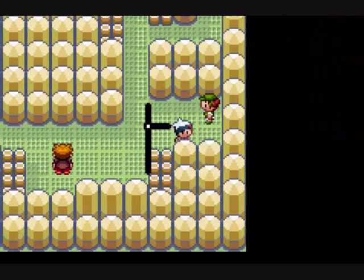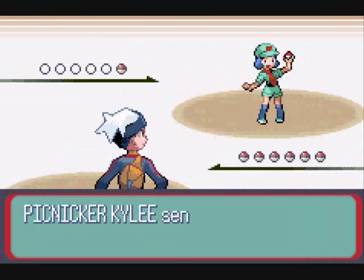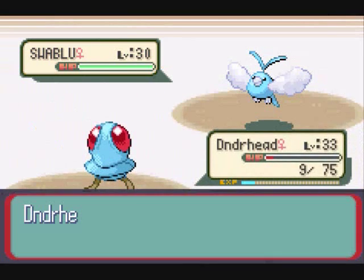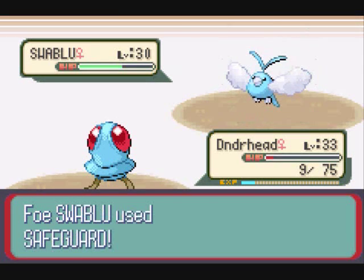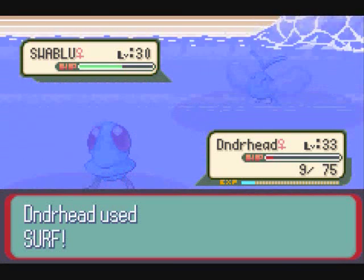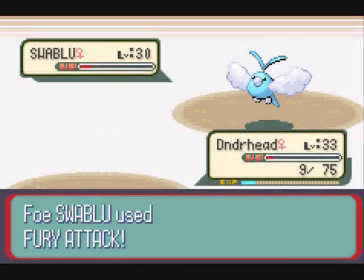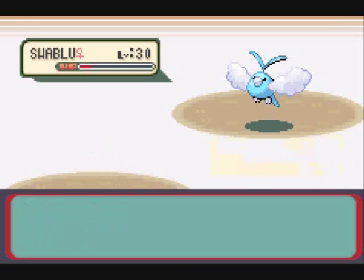Anyway, yes. This gym's gimmick is these little black things, but of course I can't talk about them because we've got another battle. One thing I like about gyms in general is that they give you the chance, most of the time, to avoid having to go into a fight. But of course there are some fights you have to do, which frustrates me to no end. This is Swablu. Swablu kinda sucks, I'm not gonna lie. Even its evolved form sucks. But it had to use Fury Attack and kill Dunderhead. I could've used a potion, but I was too goddamn lazy.